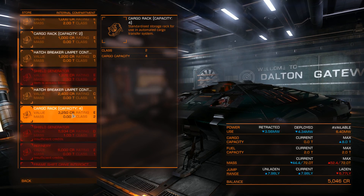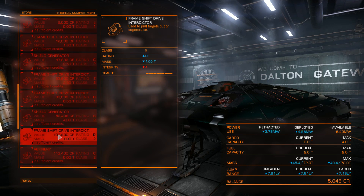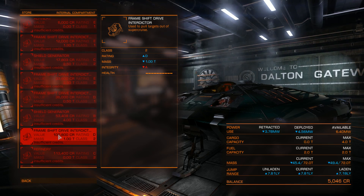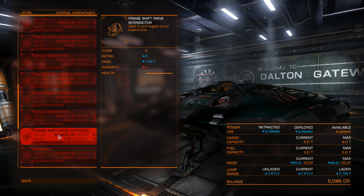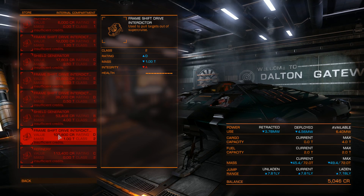You can also swap the shield generator for extra cargo if you prefer. The frameshift drive interdictor is especially useful for bounty hunters — in supercruise you scan other ships, and if they are wanted you fly behind them and activate the interdictor. This starts a mini-game where you must keep the enemy within a circle long enough for them to drop out of supercruise, after which you can attack them, rob them, or whatever you want.